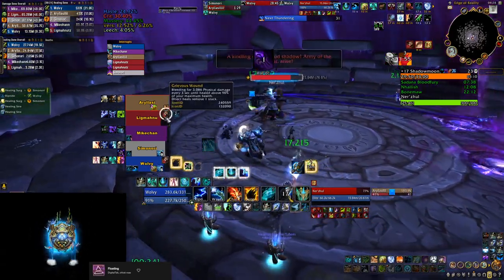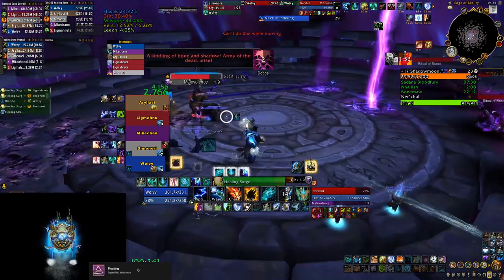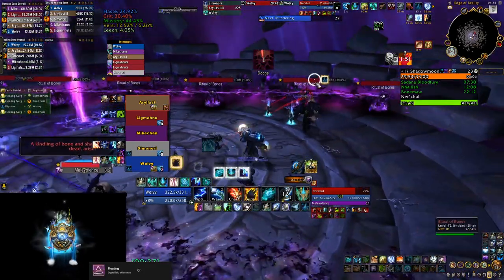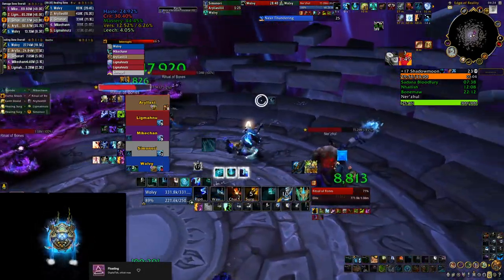In the first example here, you can see that we baited the beams on one side of the platform and when the adds spawned, we picked an add on the other end, which minimizes the amount of damage that players take during the encounter.